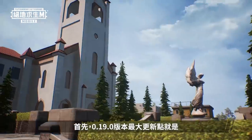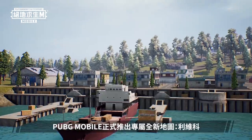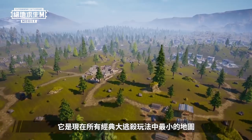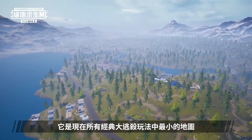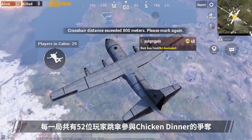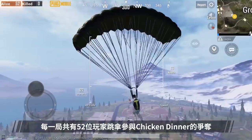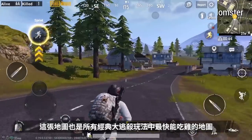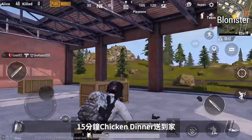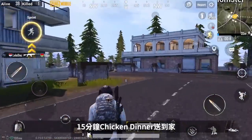The greatest highlight of PUBG Mobile 0.19.0 is the new Livik map. This is the smallest classic battle royale map currently available, measuring 2 kilometers by 2 kilometers, where 52 players will compete for the chicken dinner in each match. Players are able to win quickly, with your chicken dinner delivered in about 15 minutes.